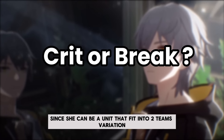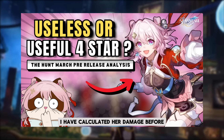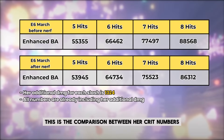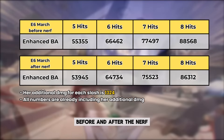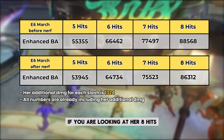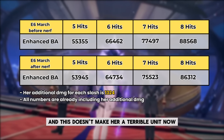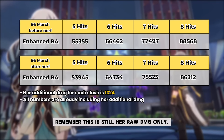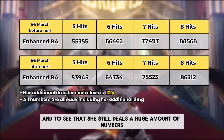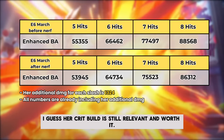It's a balanced adjustment overall since she can fit into two team variations — crit and break. I have calculated her damage in my previous video about her V1 kit. Looking at the comparison between her crit numbers before and after the nerf at talent level 10 and both at full eidolons — if we look at all eight hits, the difference is only around 2.58%. To me that's quite low, and this doesn't make her a terrible unit. Her crit build is still relevant and worth it.